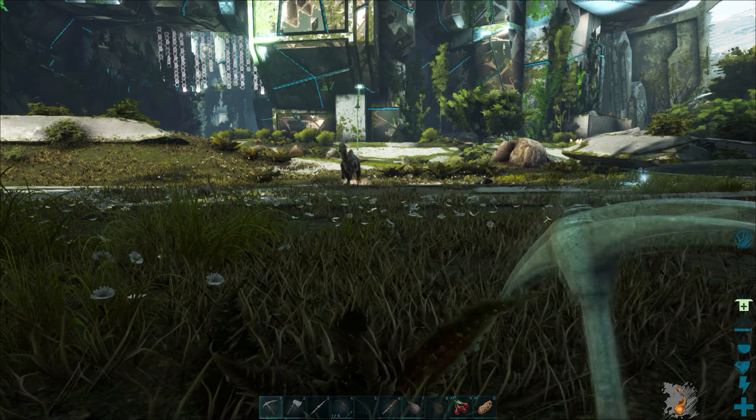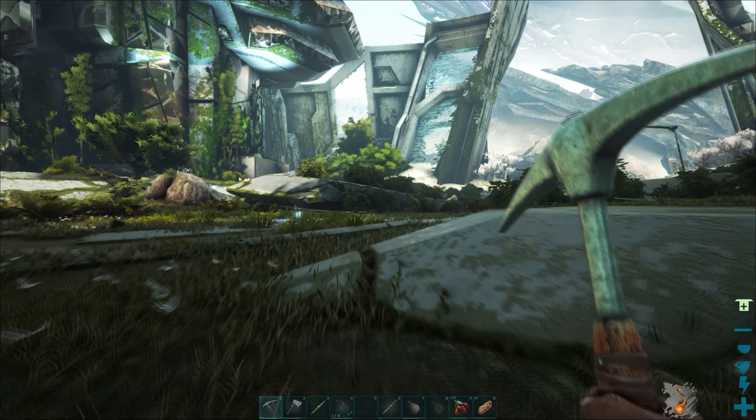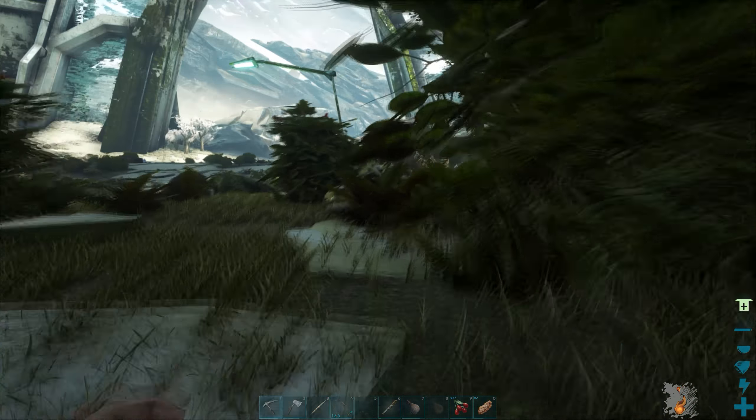And element dust — I assume we can make element or element shards from that. All right, cool, that's awesome. I've got to keep an eye out for those lamp posts around. There's another one over there back towards my base. I'm gonna go around and see if I can find a few more.